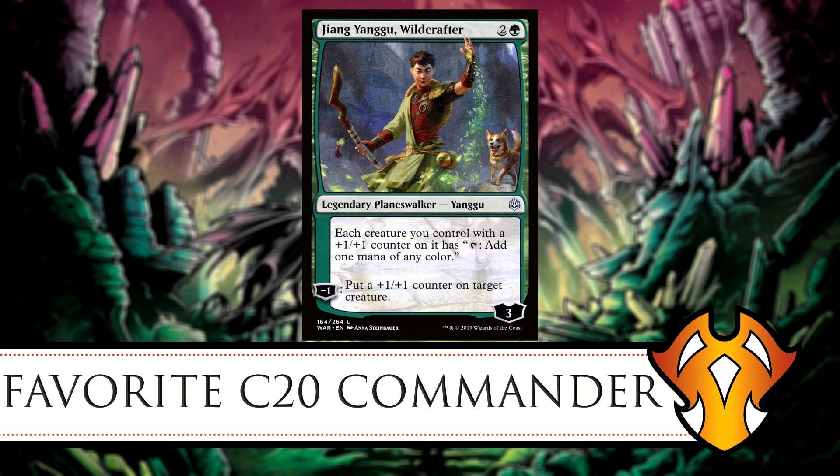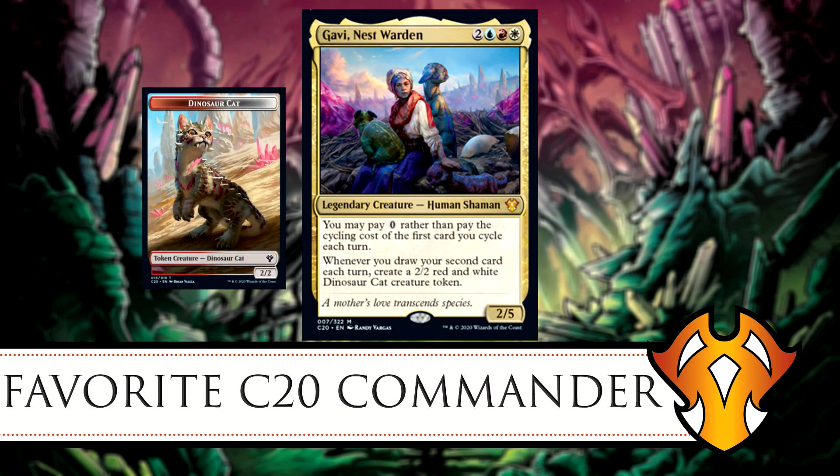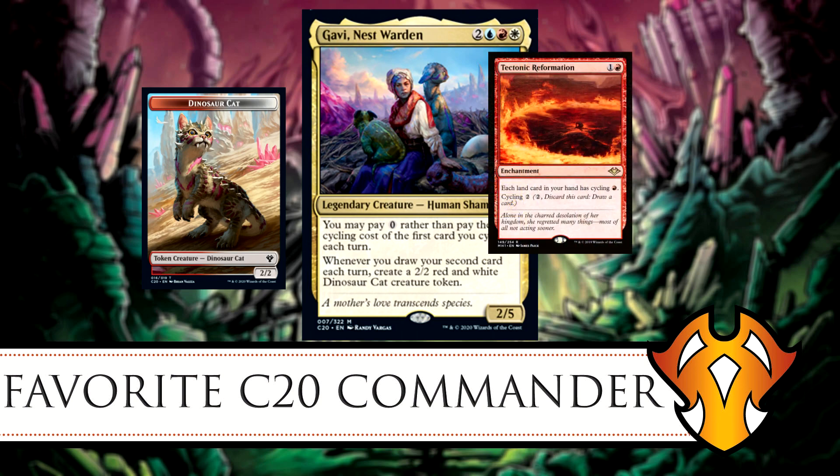My favorite commander from the C20 set would be Gavi, Nest Warden. For two generic, blue, red, and white, you get a 2/5 legendary human shaman. Her abilities read: you may pay zero rather than pay the cycling cost of the first card you cycle each turn. Whenever you draw your second card each turn, create a 2/2 red and white dinosaur cat creature token — dinosaur cats are the cutest tokens in the game right now.